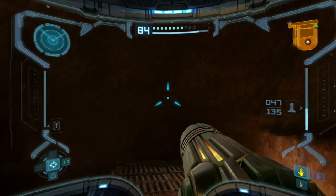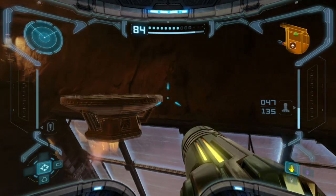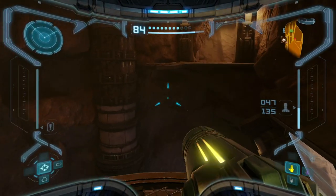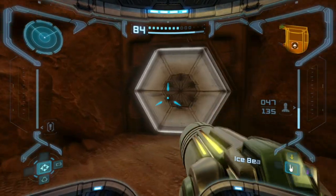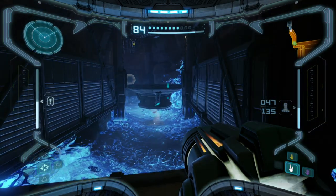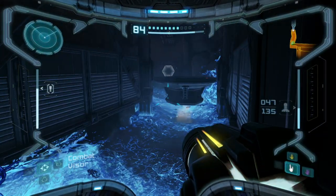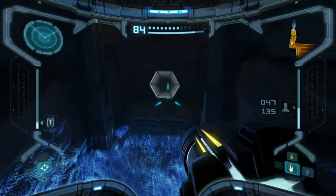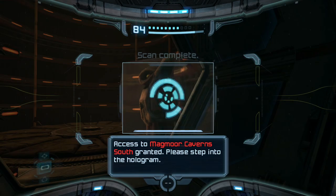That's definitely what I need. If we can get radiation protection - if that's even a thing - we're good. I need to make it over here. This is a teleporter. We need grapple for this - no, I can totally make that jump. The grapple probably just makes it easier. Magmoor Cavern South.